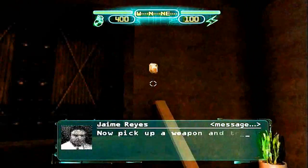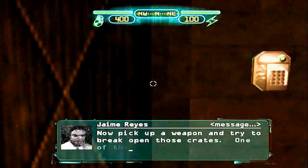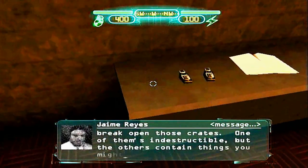Now pick up a weapon and try to break open those crates. One of them is indestructible, but the others contain things you might find useful.